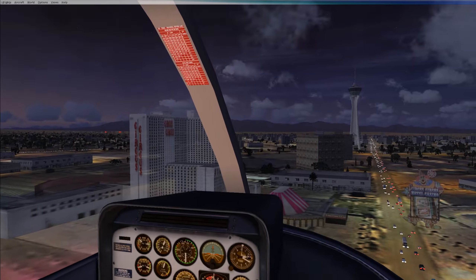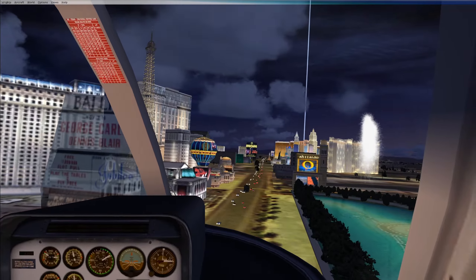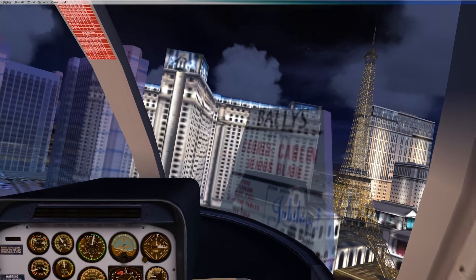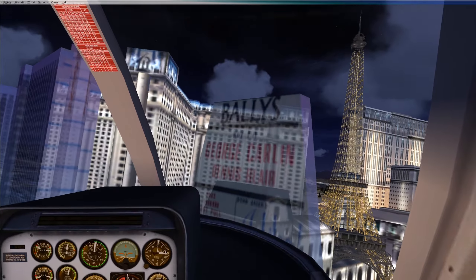Then we have Bally's. There's something wrong with these textures — these are see-through buildings, I don't know what's going on. Bally's has George Carlin and Dennis Blair. I'm not too familiar with Dennis Blair, but I do know George Carlin — one of the best comedians. There's a lot of good stuff on YouTube. He's passed away, but a really, really cool comedian.